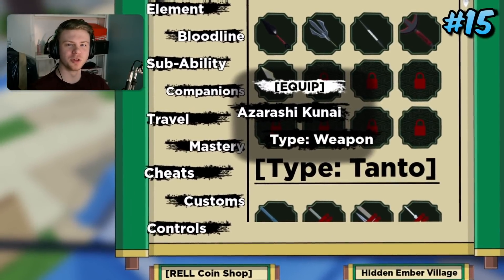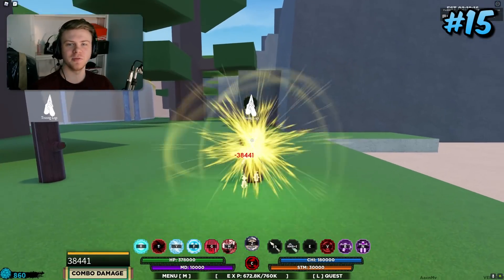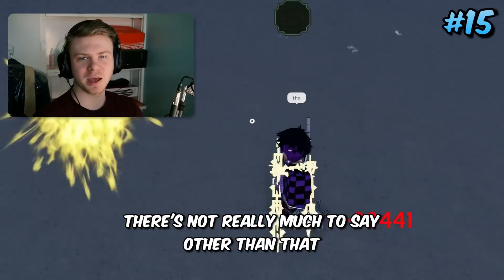Coming in 15th place is Senko Kunai's older brother, Azurashi Kunai. It's literally the Senko Kunai but it stuns them if it hits — that's a really good buff. There's nothing much to say other than that, but yeah it's a pretty good weapon.